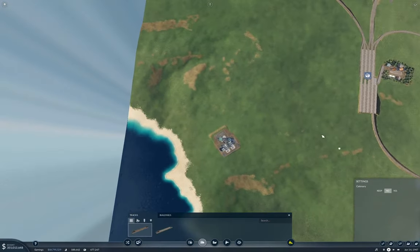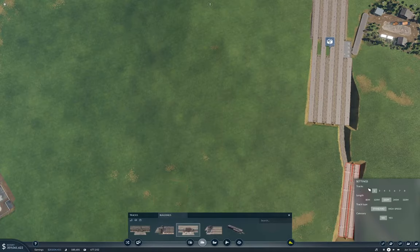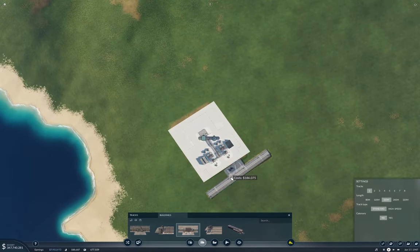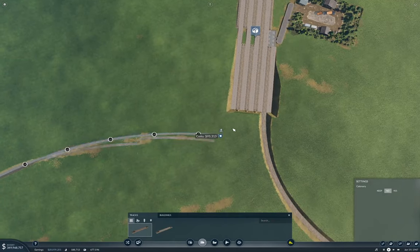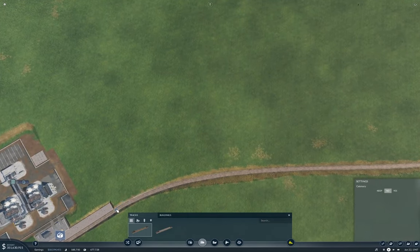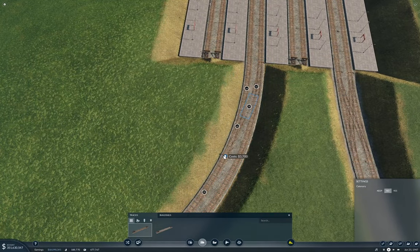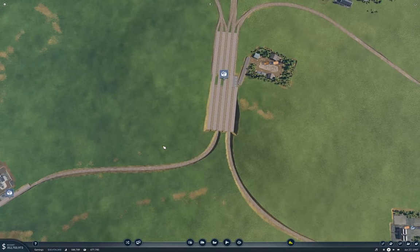I need also one track coming out to here. One track — you can just do this. That is all of the platforms I actually need at this station.